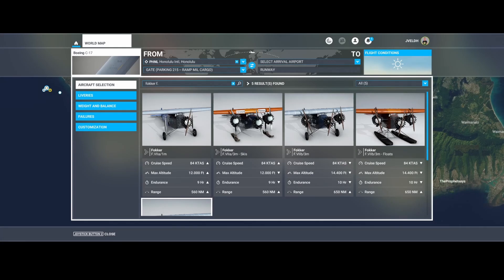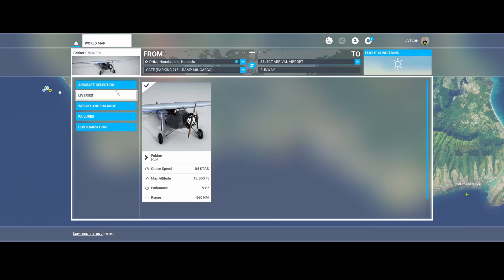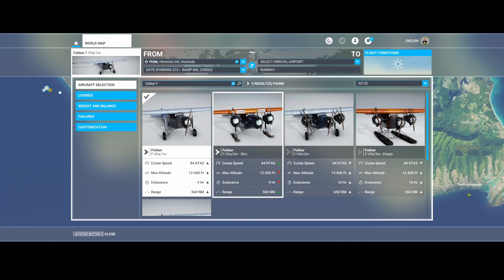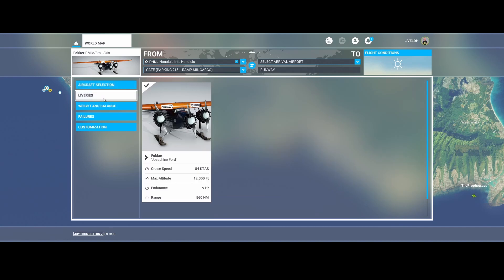Welcome to this new add-on spotlight. We're going to look at the Fokker F7a and the multiple types of it. This is the paid add-on which was delivered in addition to World Update number 7, which takes place in Australia. Some videos are already on my channel, specifically the ones in 4K, where you can really see the difference.